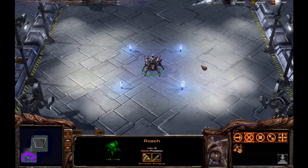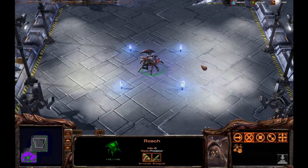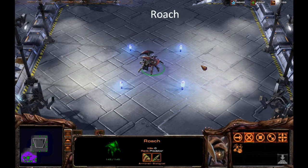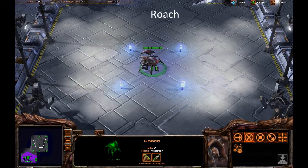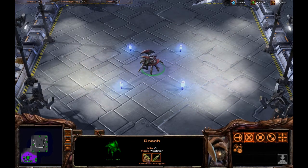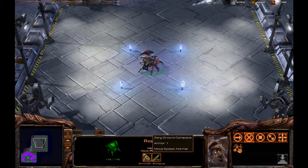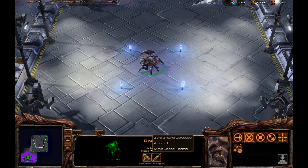Now we're going to get into a unit that has caused a lot of controversy ever since the beta started — and that is the Roach. The Roach is the first armored unit for the Zerg. It is tier 1.5 in that it requires a spawning pool and a Roach Warren. It has 145 hit points and one armor.